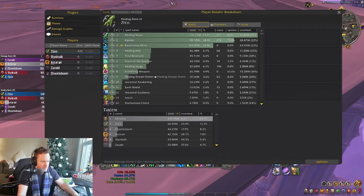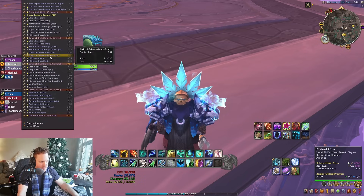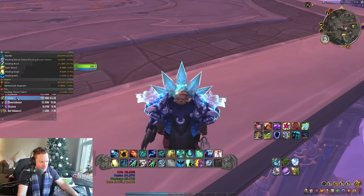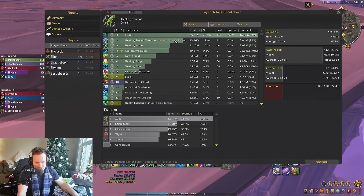Let me look at another Throne run. Healing Stream Totem critted for 83,000 — that's as much as a Healing Surge — and it did this 127 times. I can have both Healing Stream Totems down at once, both ramping up, getting stronger and stronger, and eventually critting people for 83,000. That's a lot of free healing that you don't have to spend any time doing. You just plop them down and away you go.